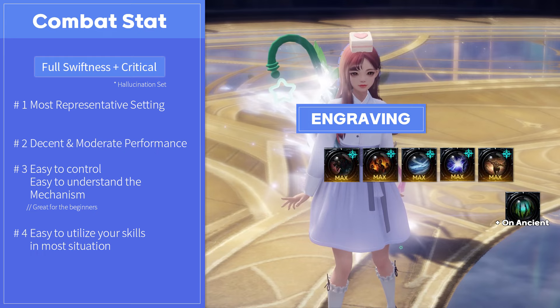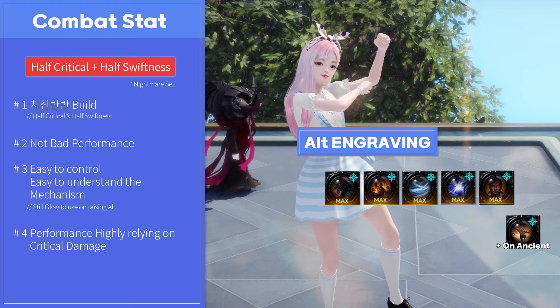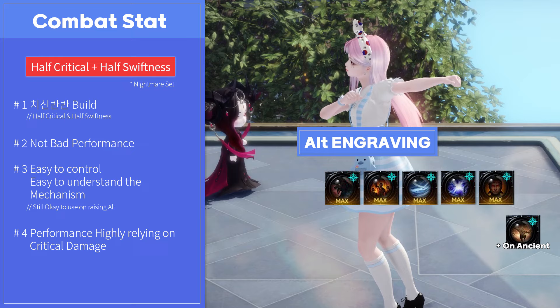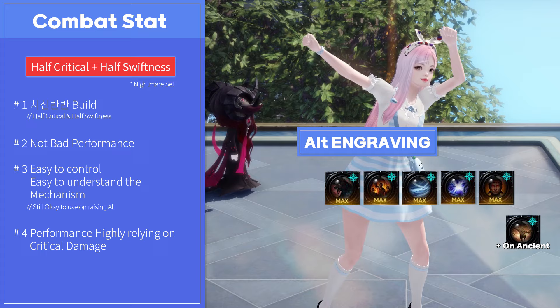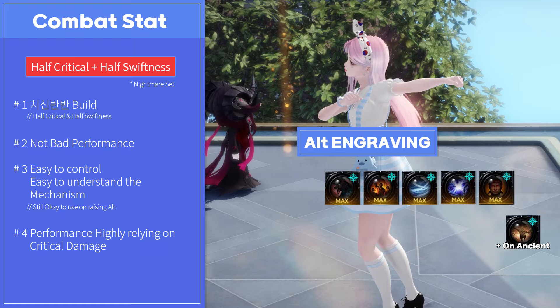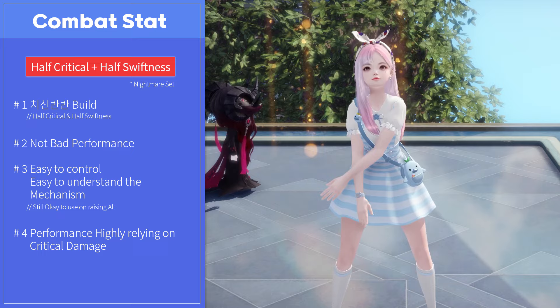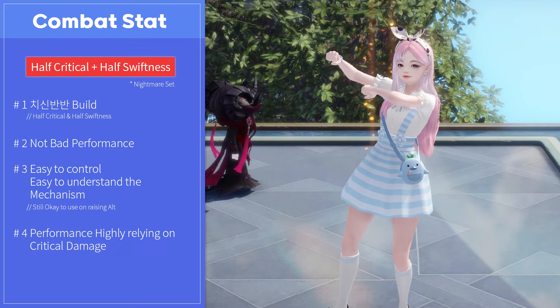If you wish to raise her as one of your alts, then mixing with critical accessories is not a bad choice. In KR, we call this build 'Chishin Baba' — literally a half critical and Swiftness build — with Nightmare gear. Personally, I think this build is kind of a romance. It looks really great, but there is one problem: it weighs too much depending on critical damage. Sometimes seeing white numbers during the raid will break your heart, and it has slightly difficult MP management. So I suggest using this build if you are playing to park her as one of your alts with a cheaper investment.